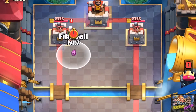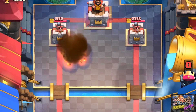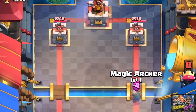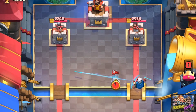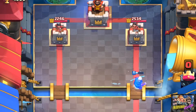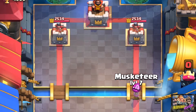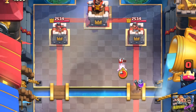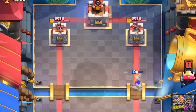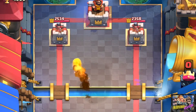All of this is scary because he has so much potential, but Fireball wrecks him. An ice spirit almost completely stops this 4-elixir card — it's a positive trade. He only deals 96 damage to your princess tower and now you're up 3 elixir. To put that into perspective: the Musketeer deals almost 200 damage even when stopped by an ice spirit, which is like Fireball damage to your tower.